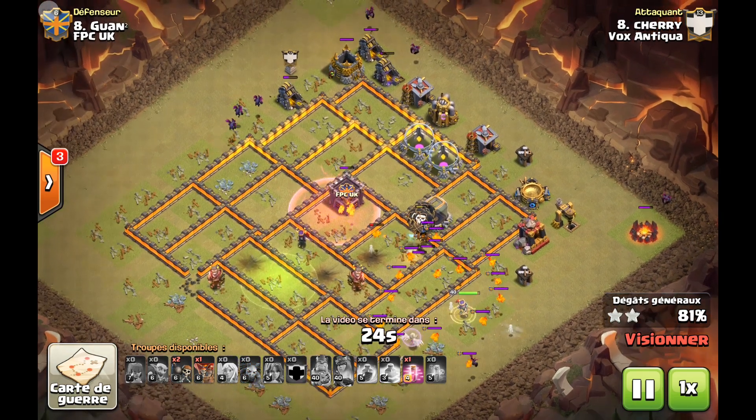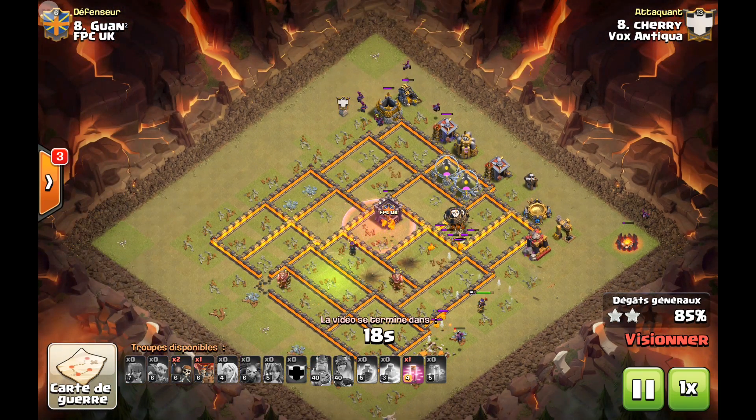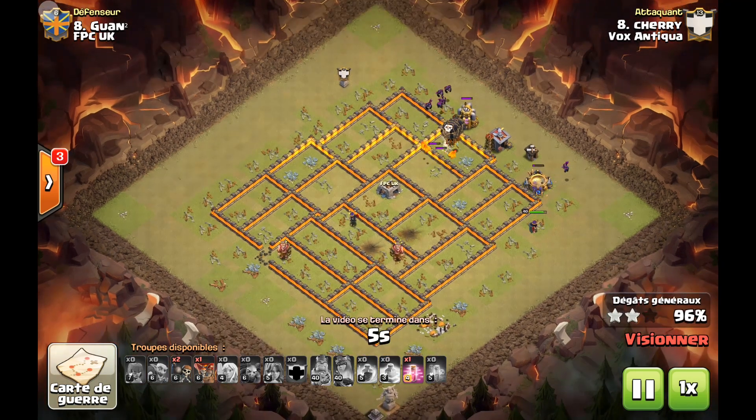J'ai vraiment adoré cette formidable attaque. On voit le sort de saut avec le roi et les 4 valkyries pour aller chercher la reine adverse, c'est juste magnifique. Le poison, la capa du roi déclenchée, la reine adverse qui tombe, l'Arc-X qui tombe, la tesla qui tombe également, le souffleur aussi. Superbement joué de la part de Chérie avec l'envoi du mollusse en haut du village, et ça va nous mener vers un très joli Perfect. Bravo, énorme AQH, du skill pour faire rentrer le roi et les 4 valkyries pour aller chercher la reine. Bravo pour cette attaque et les 3 étoiles.